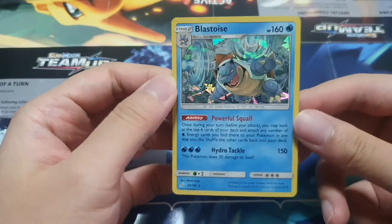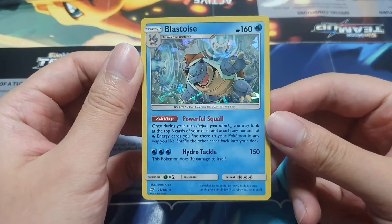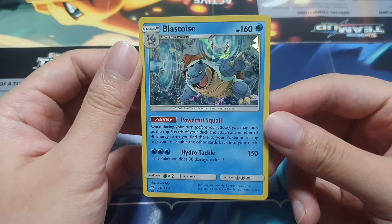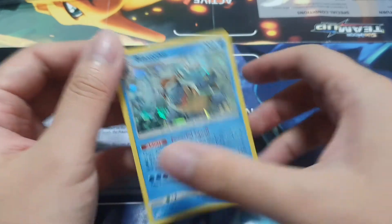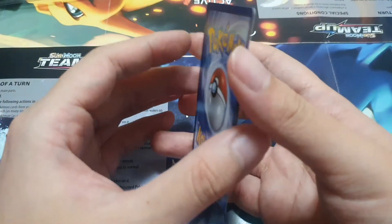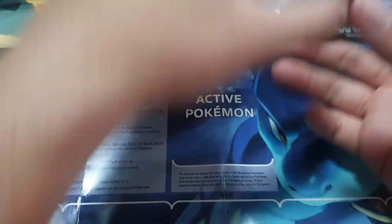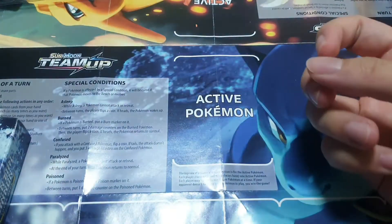Now this is the holographic Blastoise. Looks great. I'll just keep it back in the box and put it in a sleeve later on.